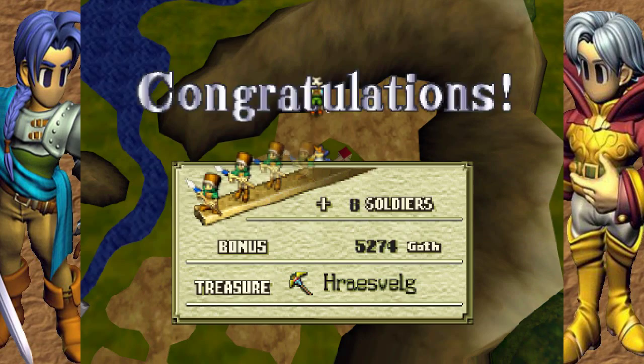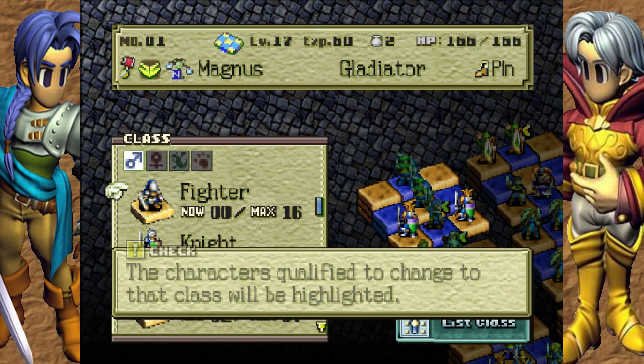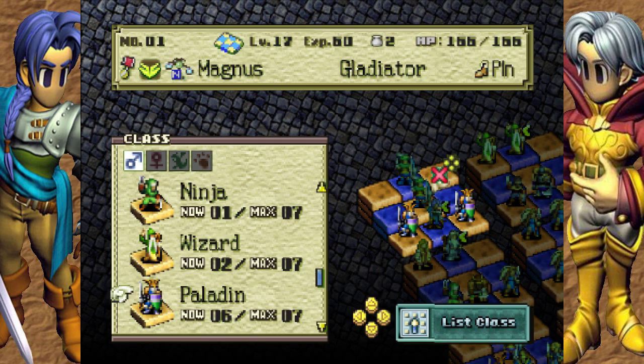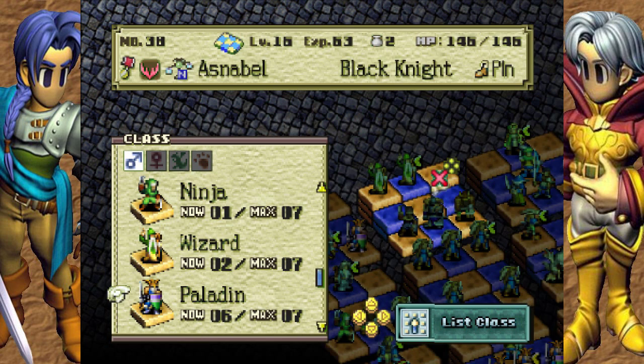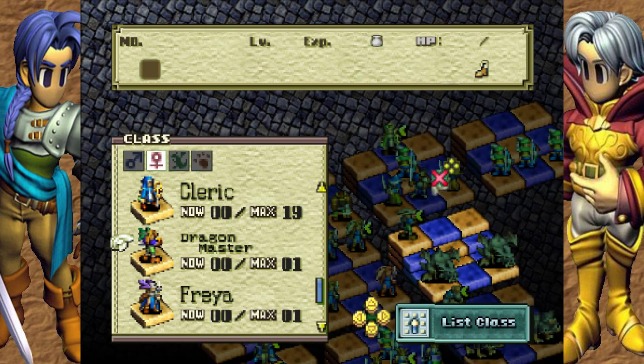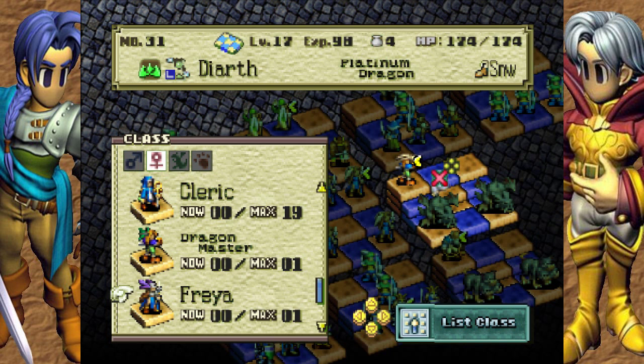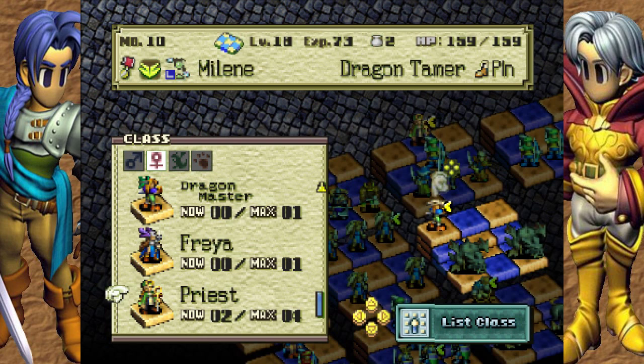For killing what's-his-face, we get a Hrazvalg, which is a cast of staff. First things first, let's take a look at the class list. Someone else can become a paladin — probably someone I don't actually want to become a paladin. No new black knights, no more sword masters. Ooh, dragon master — and of course it's not my dragon tamer, it's a Valkyrie. Well, that's unfortunate. And my dragon tamer can become a Freya. Okay, that's not quite what I was hoping for.